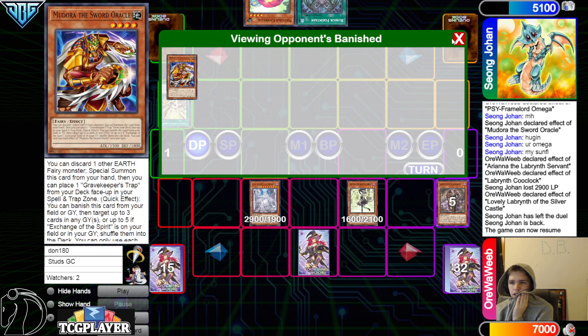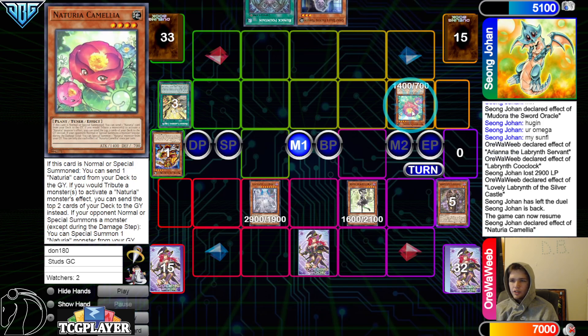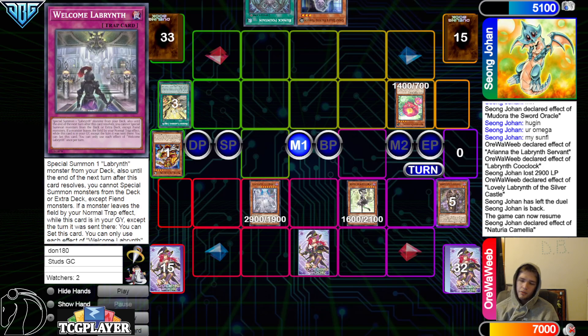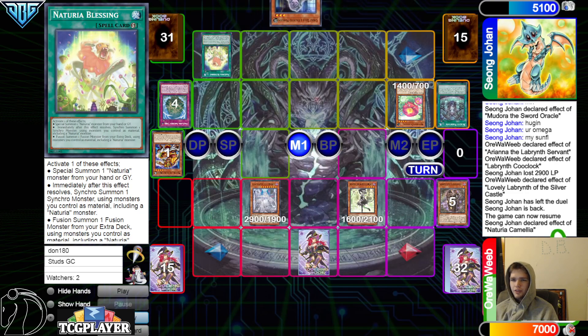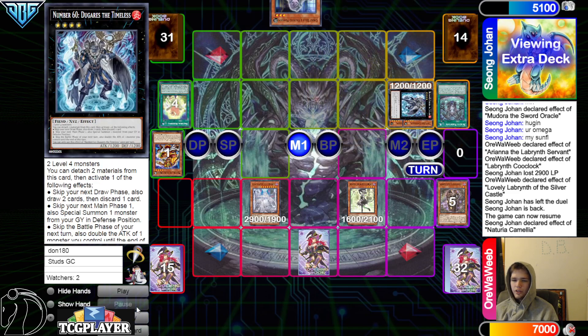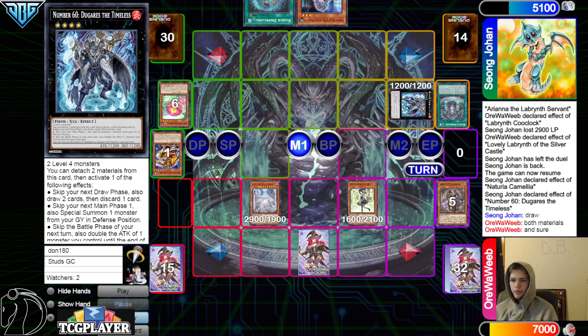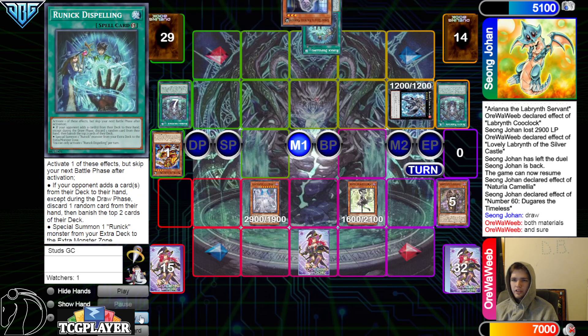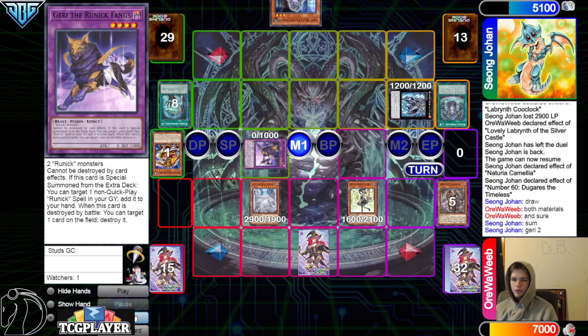They draw Bell. Normal summon Camilla — Camilla, Mole Cricket all do so much. Camilla effect on Sacred Tree, Sacred Tree grab the Cheerio Blessing. Activate Fountain, activate a Cheerio Blessing, and then Blessing bring out Camilla from the graveyard. Overlay go for Dougaris, activate the Dougaris effect — detach draw. They draw Dispelling, Fountain, then discard Fountain, activate Dispelling, special summon — brings out Fangs.